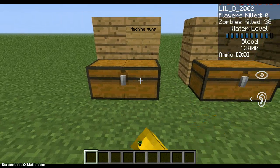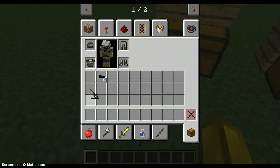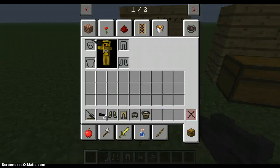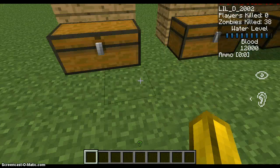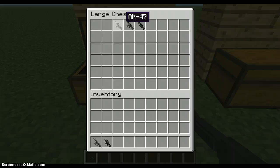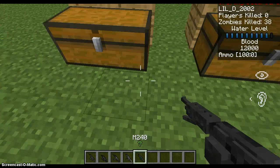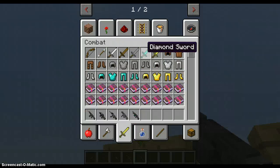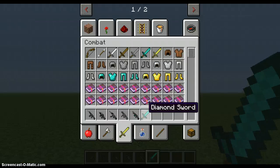First off, we have the machine guns. So here's the machine guns: we have the M4A1, the G36, the AK-47, the MP5, and the M240. Something very cool about these weapons — they are 3D. As you see, they're not just flat like a diamond sword. They are actually 3D.